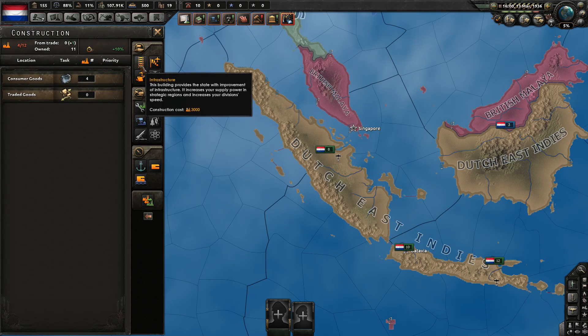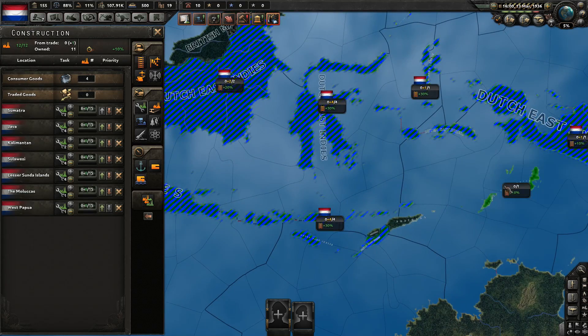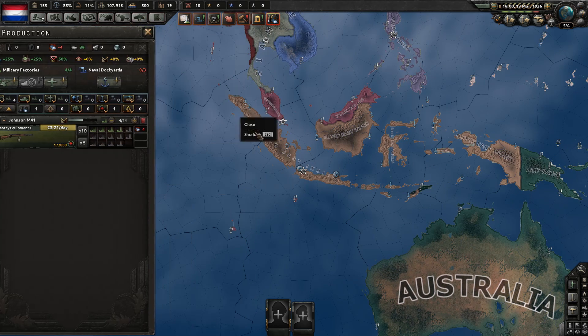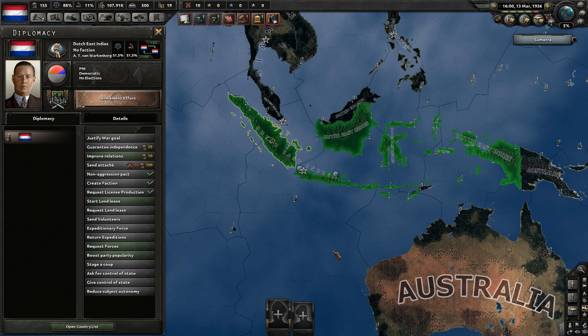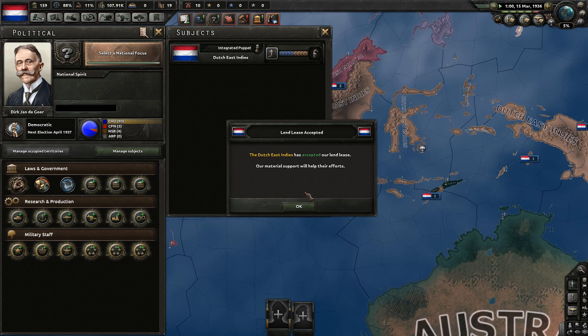Let's do construction first — let's just do military factories everywhere. This is going to contribute to lowering their independence a little bit. And let's also do land lease. We're only producing regular guns, so let's send them the regular guns. Land lease to our puppet: guns, 100%, like 10,000 monthly. And convoys — I can send all my convoys to them. We'll get them back anyway. That will reduce their autonomy quite significantly because we have tons of convoys. Let's unpause, wait and see the result.